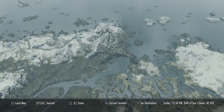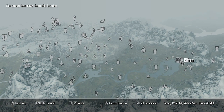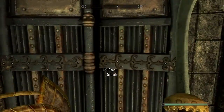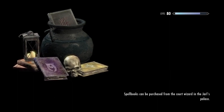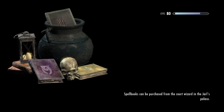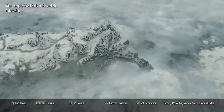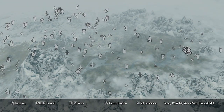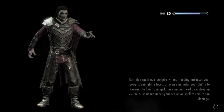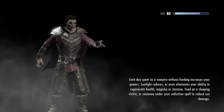Now get your map up — we're going to want to travel to Riften, over here. Of course we're inside, so we can't fast travel from in a building. Load out of here and then travel to Riften. There is a follower there available for 500 gold and we're going to buy him.